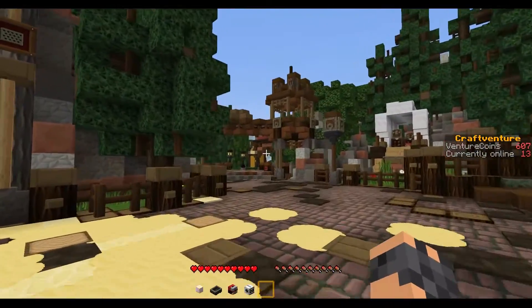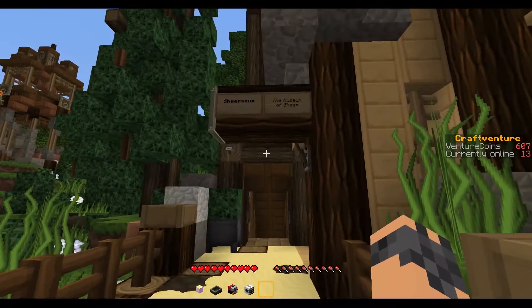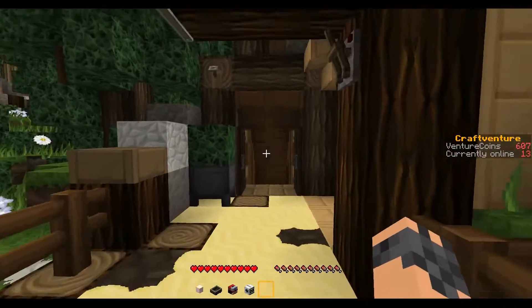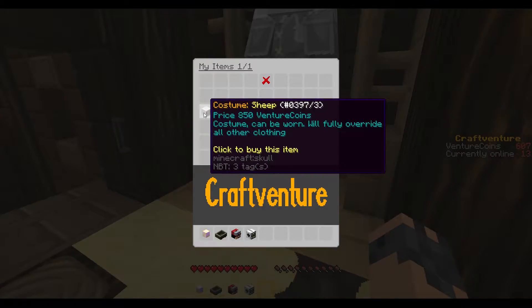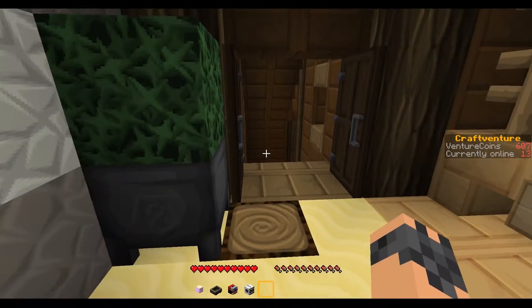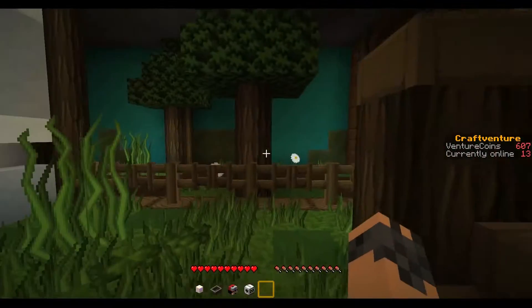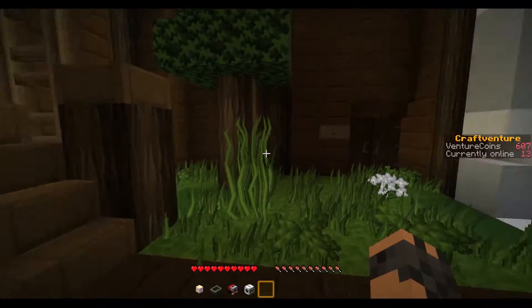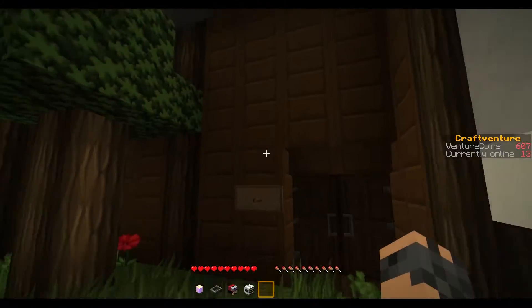Down there goes back to the entrance I think. Here we've got the Sheepsium — the Museum of Sheep. I'll tell you what, I've never seen this, I didn't realise this was here. It's even got a shop — you can buy a Sheep costume, eight hundred and fifty. I don't even have that. This looks strange. Exit — I can't even go in the exit. Oh, that's where you come out. Okay, I get it. Let's go in then.